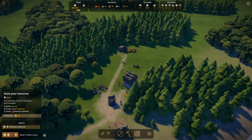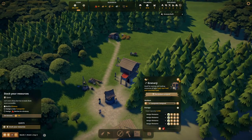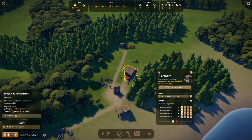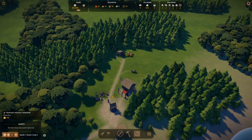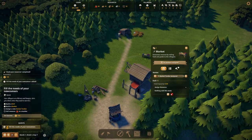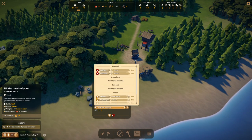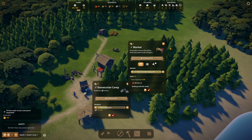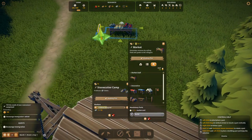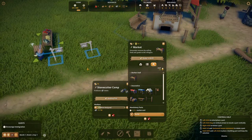The granary is almost finished — just a couple more hits with the hammer. Once it's done, I'll sacrifice a builder to become a transporter. Assign berries so the transporter brings them from the forager to the granary, then we need to assign a market tender. I'll sacrifice one miner to become the market tender. I think I'll leave the market entrance kind of right there and see how it works out.